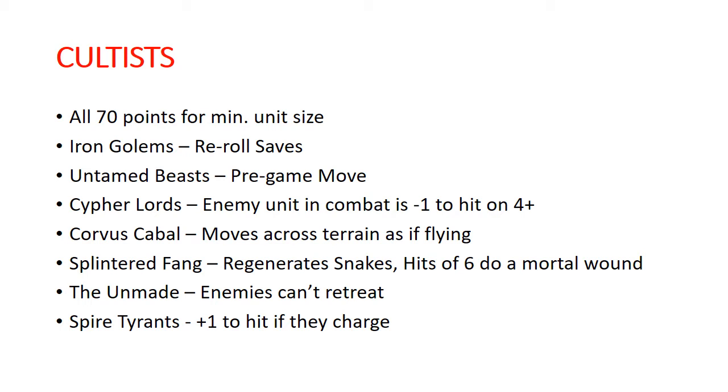What's important here is the Iron Golems. They are on a 4-plus save and they re-roll all of their saves — all the time, friends. They don't have any conditions for re-rolling saves like your Chaos Warriors do. They just re-roll their saves. Untamed Beasts are the other notable one — they get a pre-game 6-inch move up the battlefield, so they are a great screening force with some great synergies.